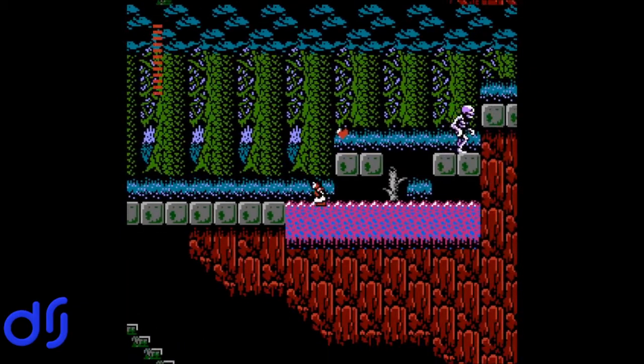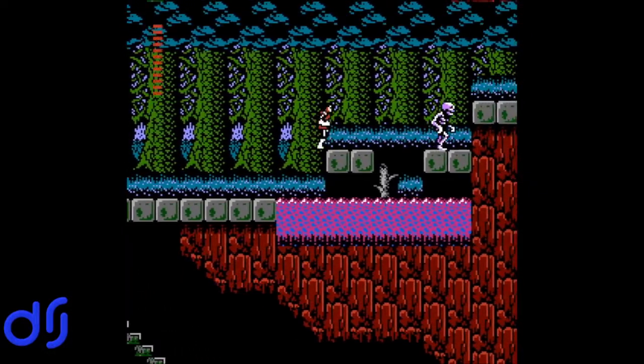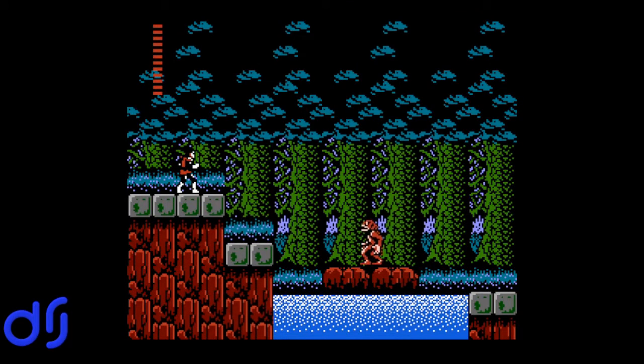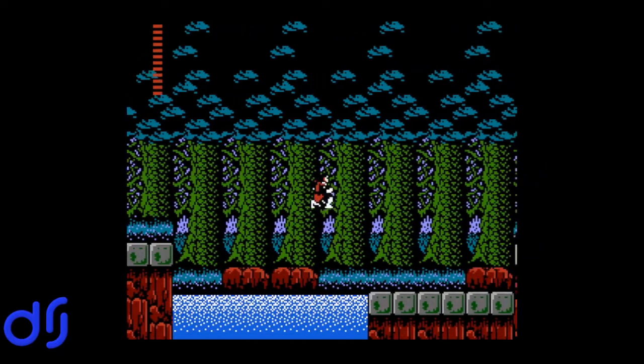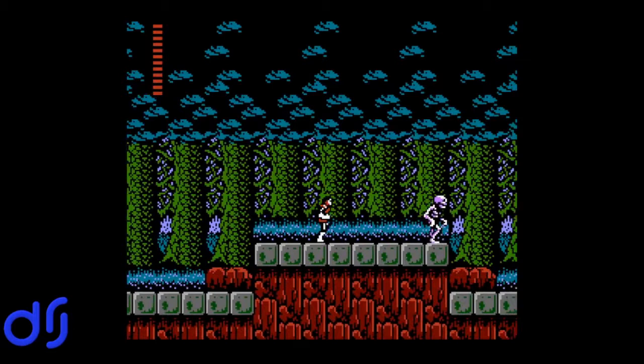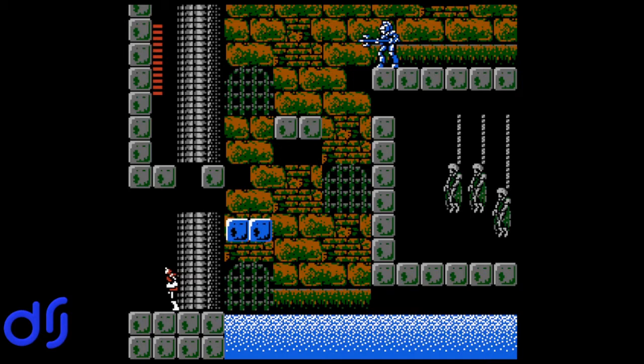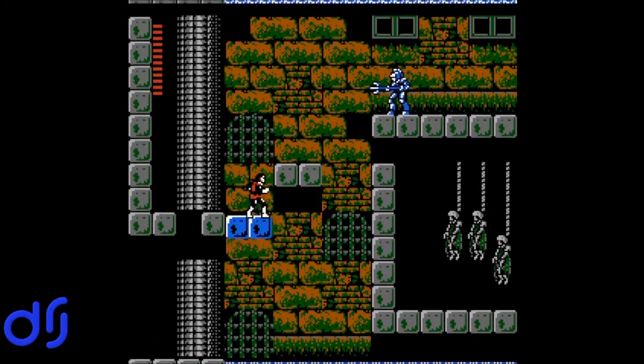That is swamp water, which is poisonous and damages you while you're in it. The screen was flashing so you could tell it wasn't good to be in there. Here's Berkeley Mansion — even the exterior does a good job of looking like a dilapidated old structure. Inside, the reason we can see that platform is because we have the white crystal equipped — we would not be able to see it without it. Right there to the right you can see the artistic motif I was talking about that contributes to the horror atmosphere of the evil mansions: the skeletons hanging from chains.